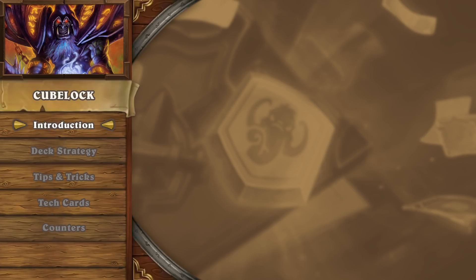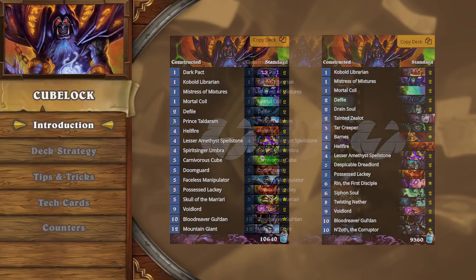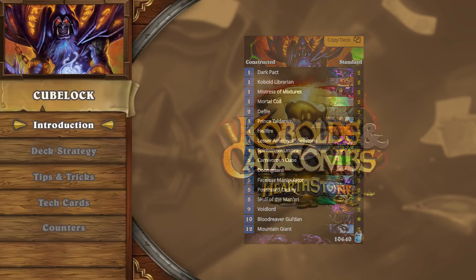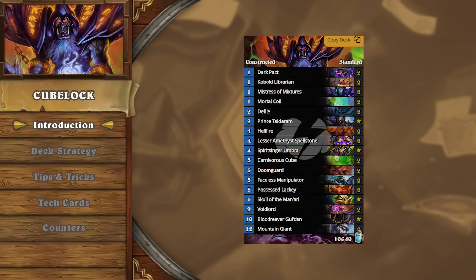Welcome back to our Tempo Storm deck introduction series, featuring Cubelock, a new and powerful take on the Control Warlock archetype. Cubelock has quickly exploded into the meta shortly after the release of Kobolds and Catacombs, with many success stories both on the ladder and in tournaments.